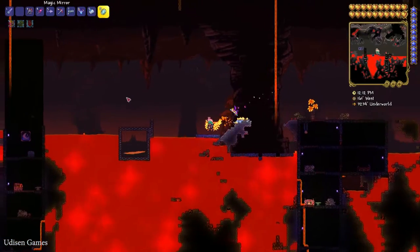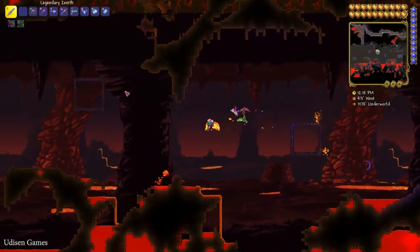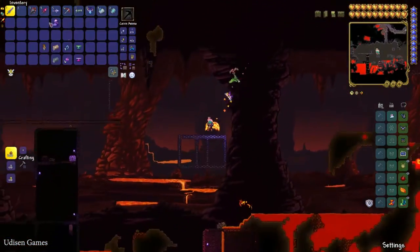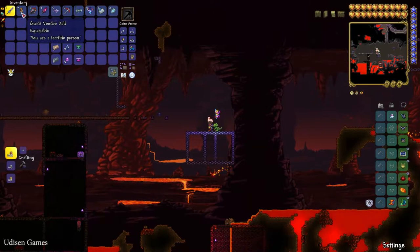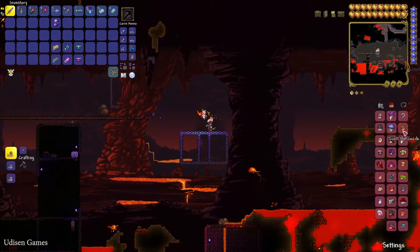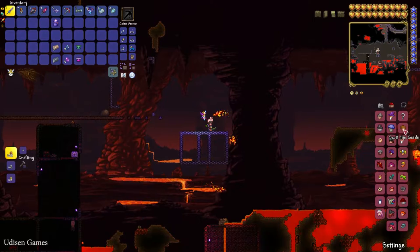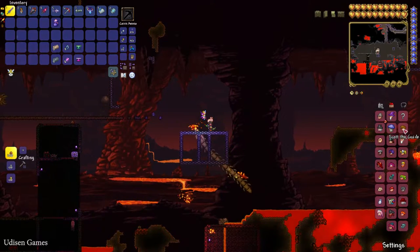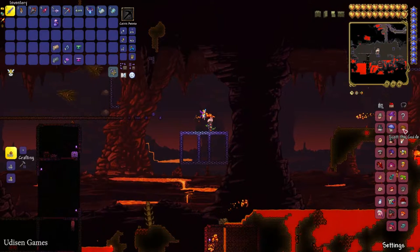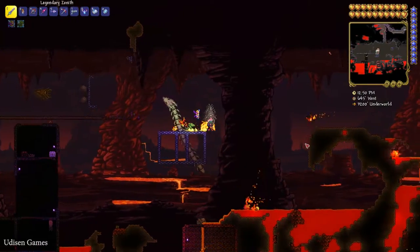Explore this strange place and kill the different demons lurking around. Extremely rarely, you can find a demon which drops the extremely rare item: the Guide Voodoo Doll. Place this Guide Voodoo Doll inside your inventory. Then press E, go into Housing, and you'll see all the alive NPCs in your world. Find the Guide NPC in this list — if you see him, it means he is currently alive. If not, wait for him to respawn in a house and appear in the list.